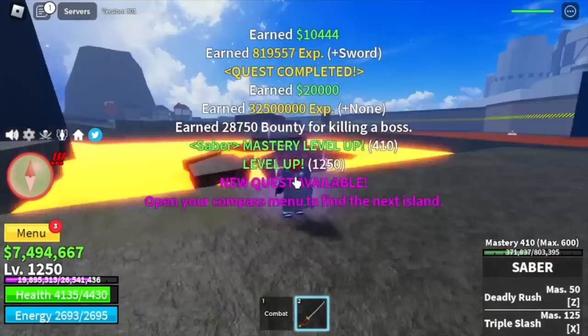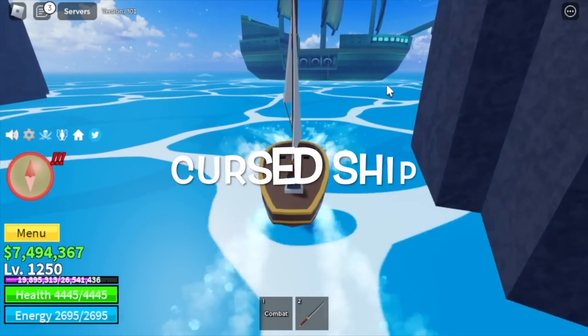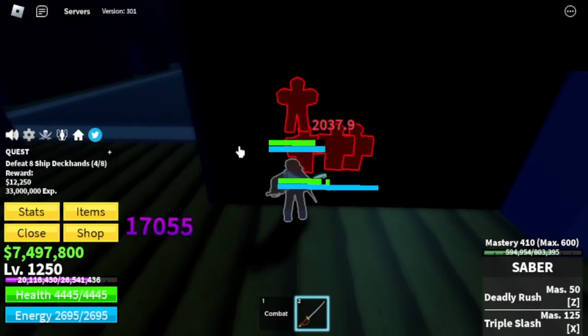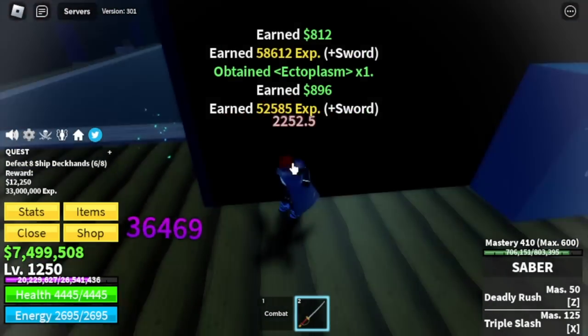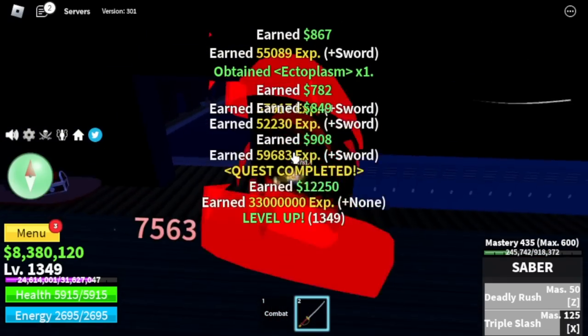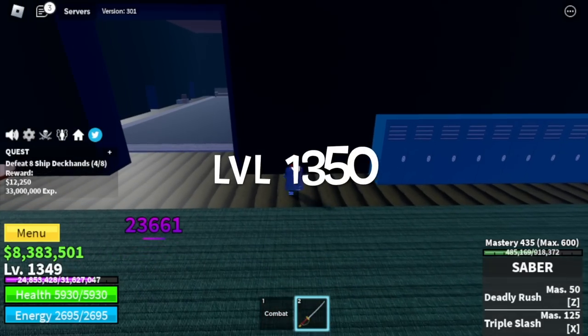Once you reach level 1250, we are moving to the next area, the Cursed Ship. Target here is the ship deckhands. They're very easy to defeat with the use of wall strat - there's a wall in between you and you can defeat them using left clicks or your skills. Target level here is 1350.